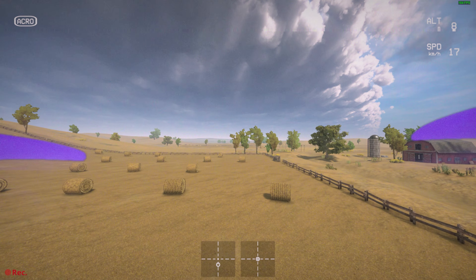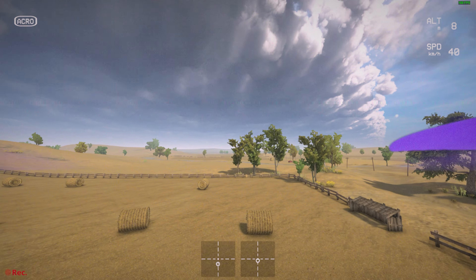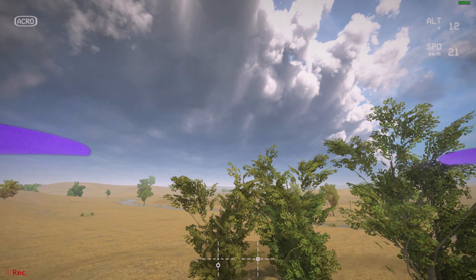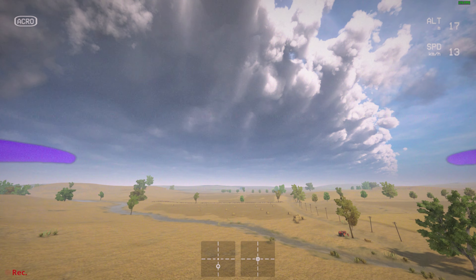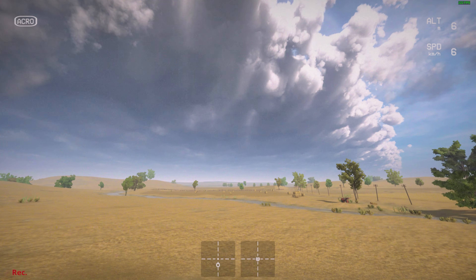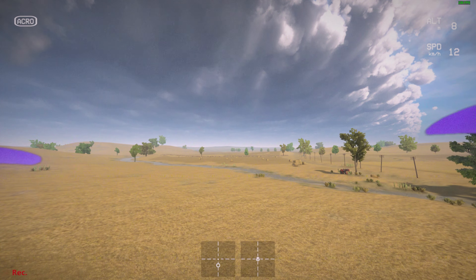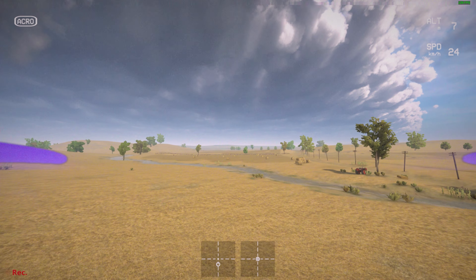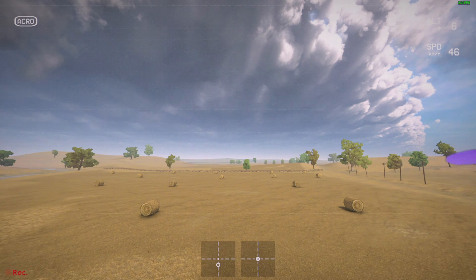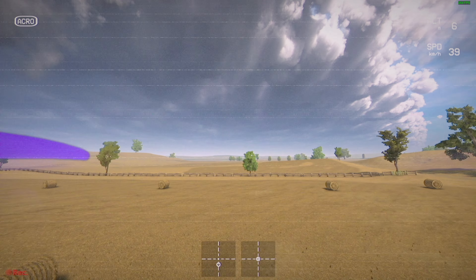So leveling out the quad, or pitching back, does slow you down — but not as abruptly as if you had actual brakes. So I'm going to take off, pitch forward just a little bit, begin to move forward, continue to adjust altitude with the throttle, and then pitch back to slow down. We see the quad slow down. I can raise throttle to fly above these trees or lower throttle to come back down. If I slow down too much I can pitch forward just a little bit more to begin moving forward again.